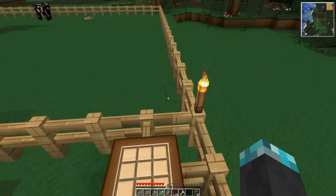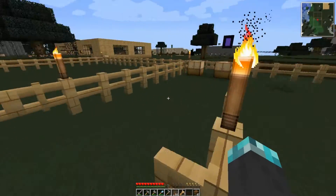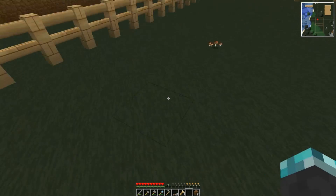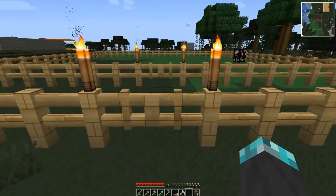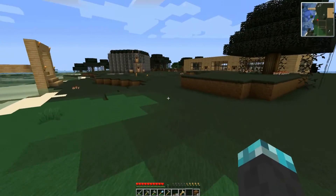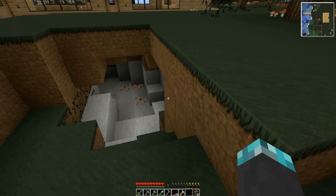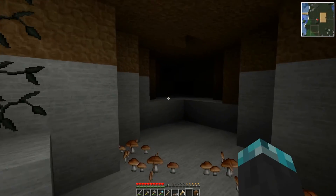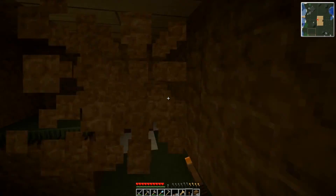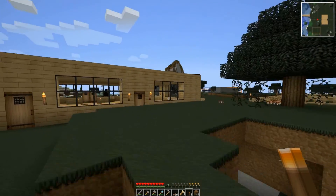I'm gonna make this the chicken coop and that's the cow coop — we have one animal, yay. I'm gonna get rid of the mushroom in here because the cow doesn't want it. I'll get rid of them over here too so they don't spread — I think the red ones were spreading. I've never been down here before. Do I have any torches? Oh, I think that's under my house — never mind, we're not going down there.